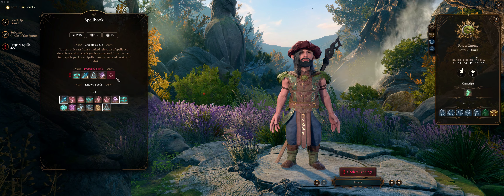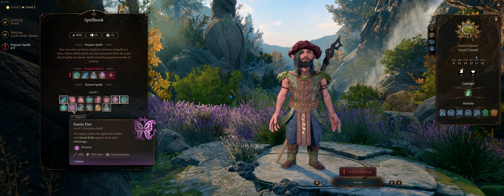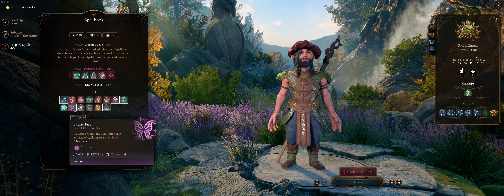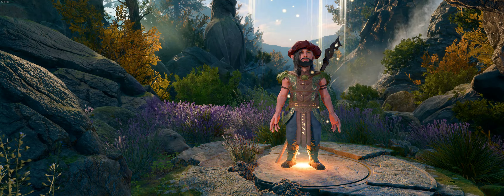She says first things first — we need supplies, shelter, and most of all a healer. We might have escaped, but we still have these little monsters in our heads. She mentions someone ran off without us, and we decide to stay together.